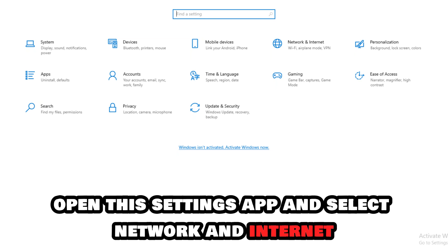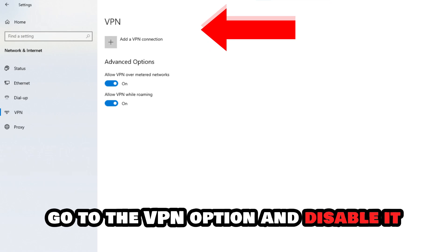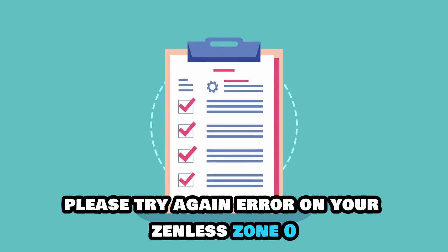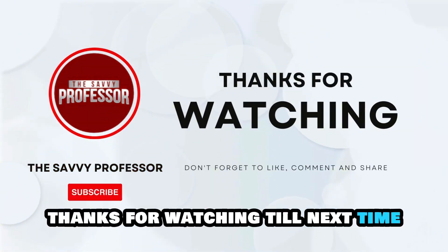On Windows, open the Settings app and select Network and Internet. Go to the VPN option and disable it. And there you have it — that's how to fix the Too Many Requests, Please Try Again error on your Zenless Zone Zero. Thanks for watching. Till next time.